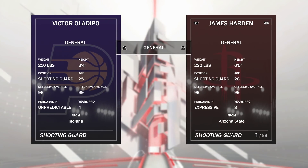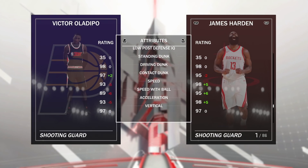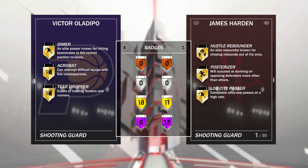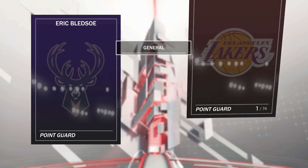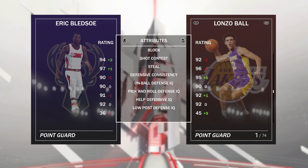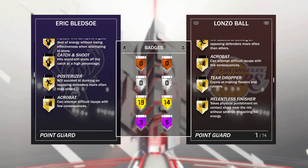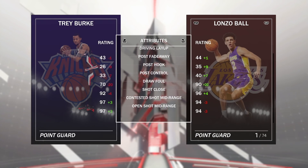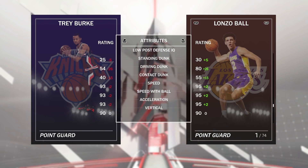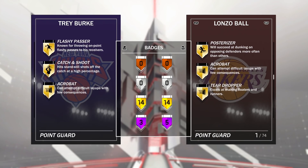On top of Ben Simmons and Diamond Lamarcus Aldridge, they also released three more Amethyst Moments cards: Moments Amethyst Trey Burke, Moments Amethyst Eric Bledsoe, and Moments Amethyst Victor Oladipo. Eric Bledsoe is 6'1, age 28 — good three-pointer at 93, 90 free throw. He actually compares pretty well to the Pink Diamond Lonzo Ball, and he has more gold badges than Lonzo, which is interesting. Trey Burke looks like a complete playmaker — he is the clone of Allen Iverson with crazy dribble moves.